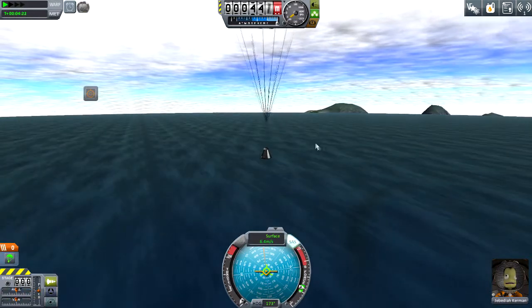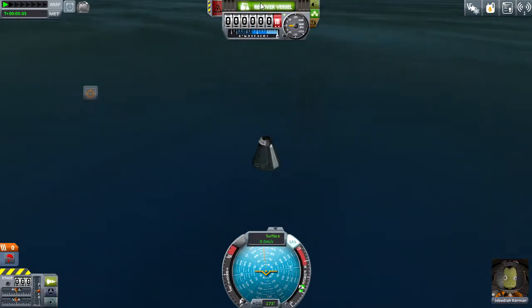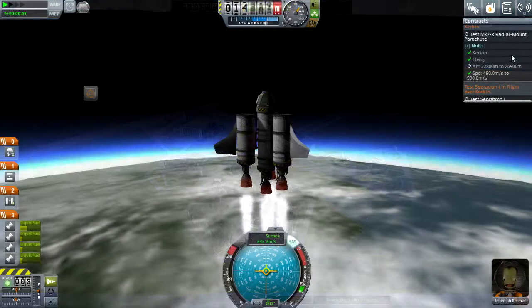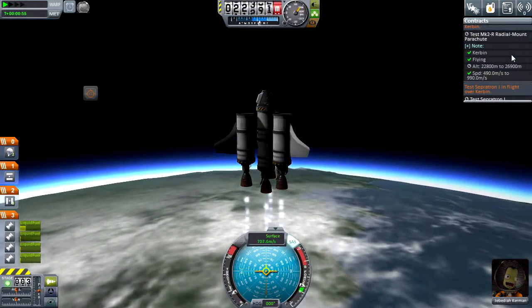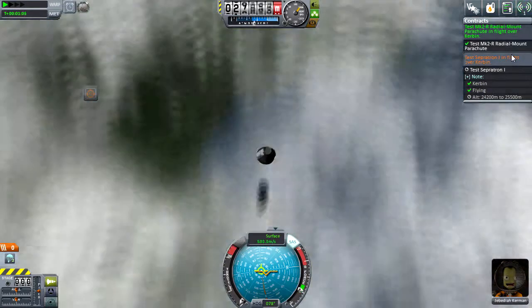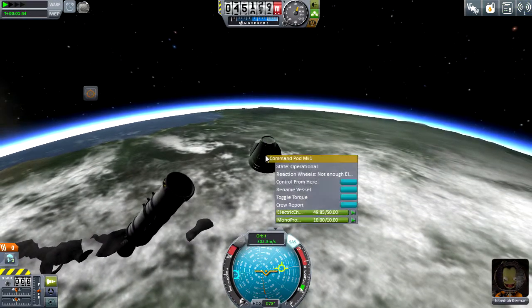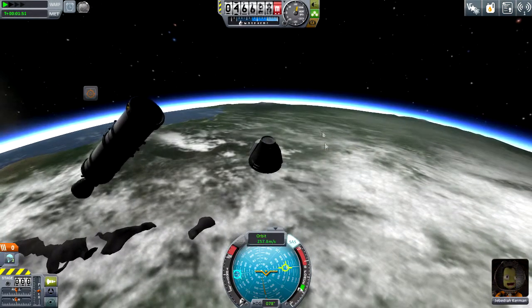Coming back down, spamming for more science, and recovery. Now I've got another flight coming up — I'm going to test a radial mount parachute. I had to load it up pretty well just to get the speed correct, so that goes pretty well. It's always fun to see your early stages flying past as you're coming back down.